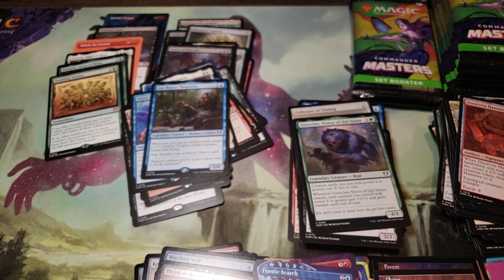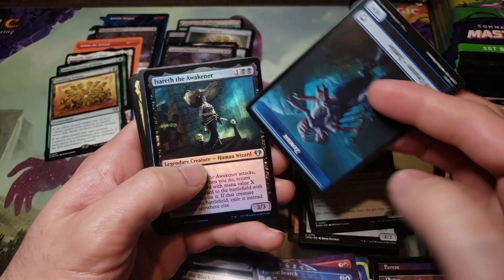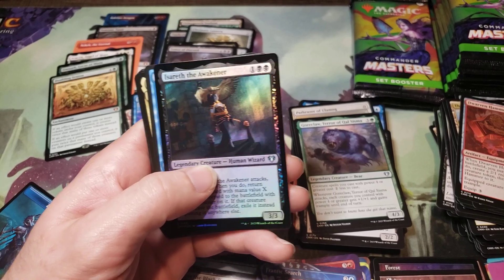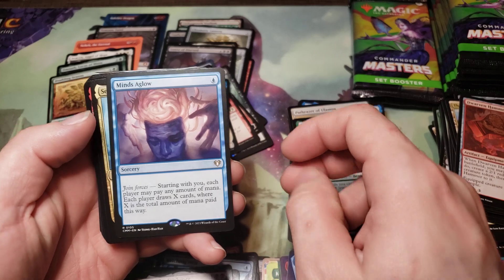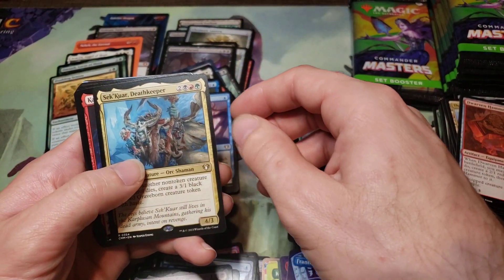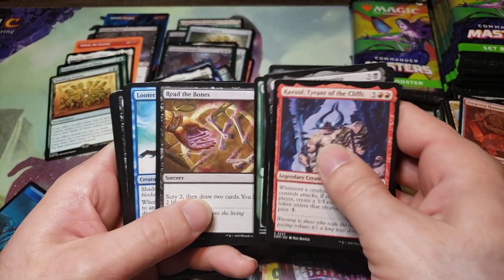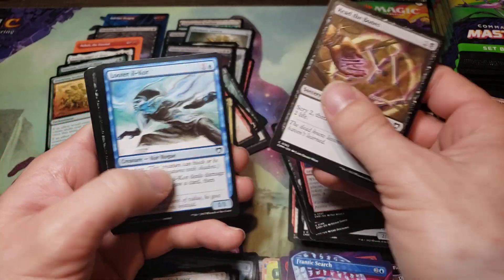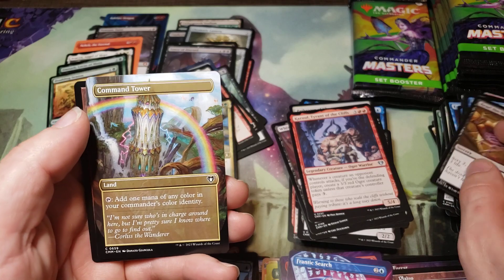That's my third Doubling Season! Mines-a-glow, Sec Core. Uncommons. Eternal Witness — that's a good one, that's gonna go in there. Command Tower, full art.